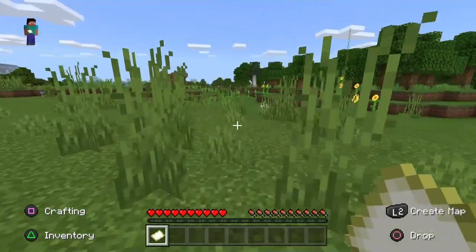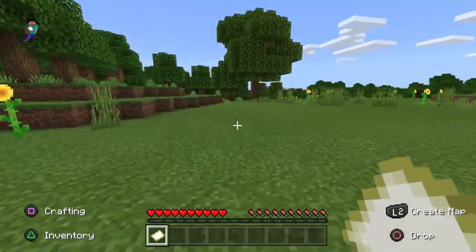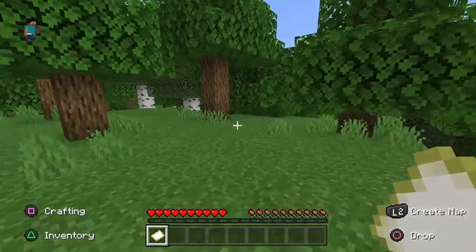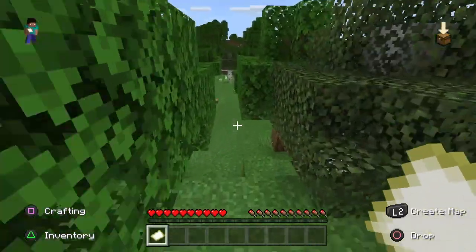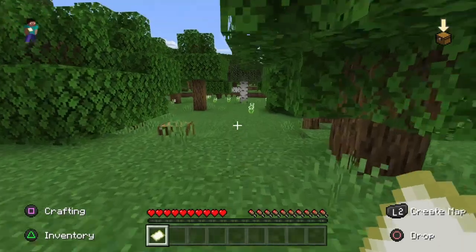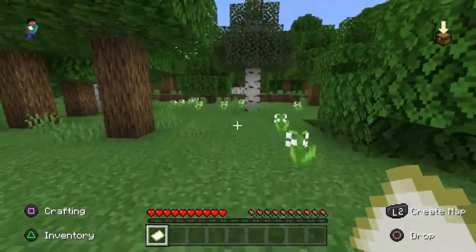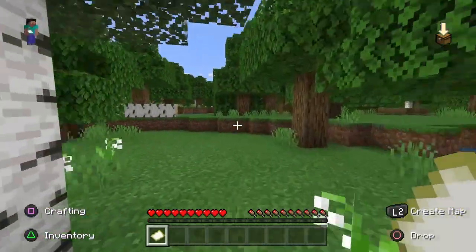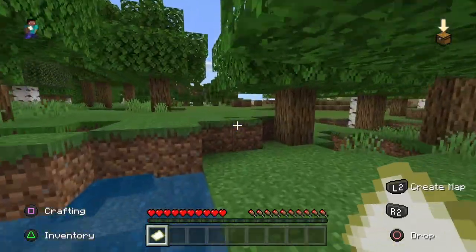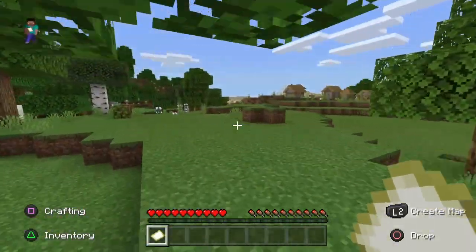This is actually a very good seed. I thought those were clickbait videos but no — there's a pillager house, one of those dungeon-type structures. You spawn two feet away from a village, and you have an oak biome which is my favorite.